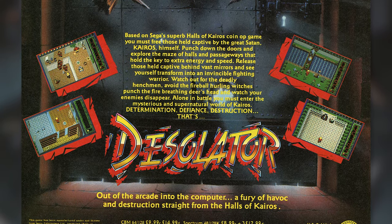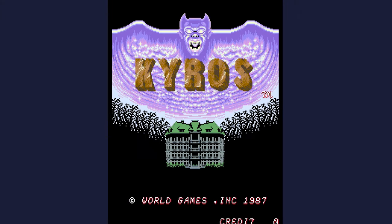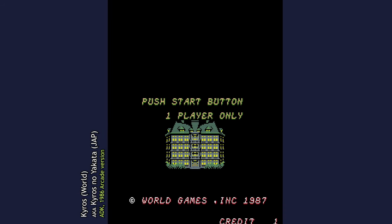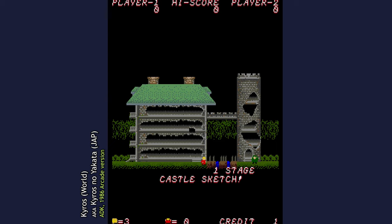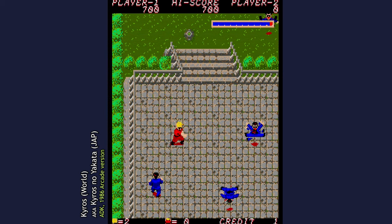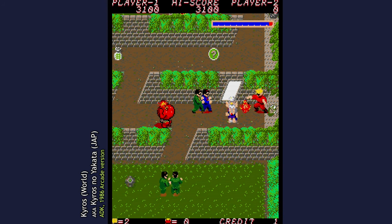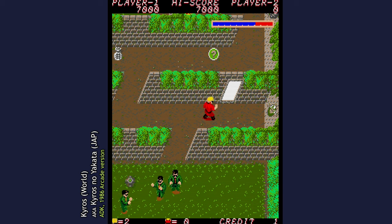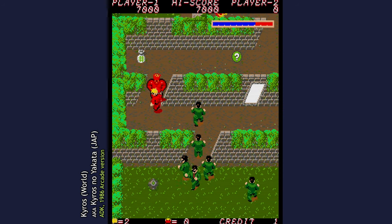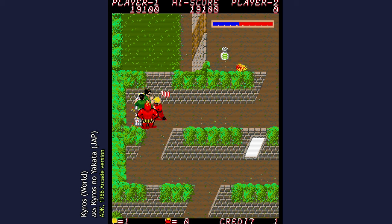Never played this one before, so this is going to be completely blind for me playing the ST version. The game is based on an arcade game called Kairos, or Kairos no Yakata, published and developed by Alpha Denshi Kogyo in 1986. I've never heard of this arcade game before — it has some pretty wonky-looking graphics, looks a bit off, certainly not the prettiest arcade game of its time. It's also pretty weird: you're running around punching a ton of bad guys, and there are big demons that come out of nowhere puking fireballs at you. There are paintings you can punch that make children come out of a mirror, and then you can pick up the children and the enemies turn into treasures or even worse monsters. It's just weird — I have no idea what's going on, but it is oddly satisfying.